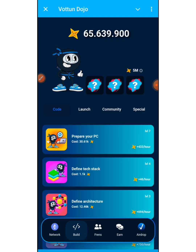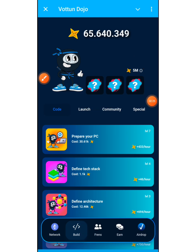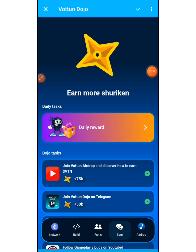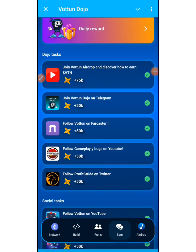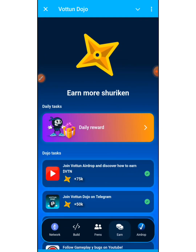You can also come here to perform your daily combo — at the end of this video we will be performing today's combo to claim a free 5 million Shuriken points. In the Friends section, copy your invite link and start inviting family and friends. In the Earn section, click on Daily Rewards to claim your daily reward every 24 hours and maintain your streak. You can also perform Dojo tasks and social tasks to earn more points.